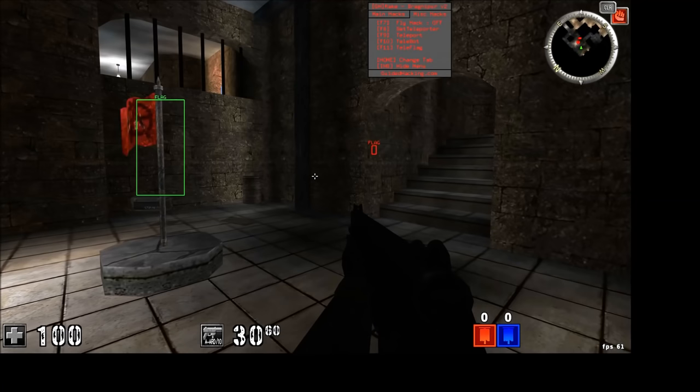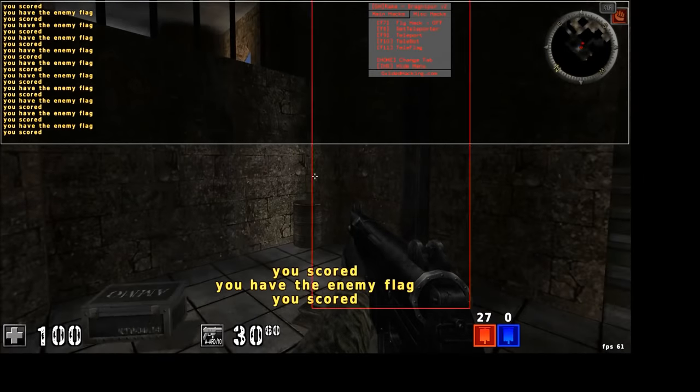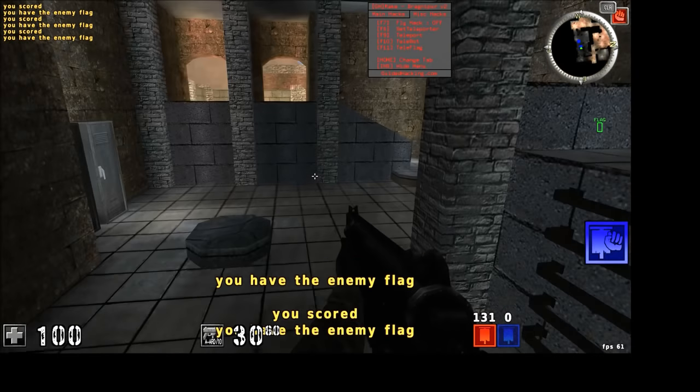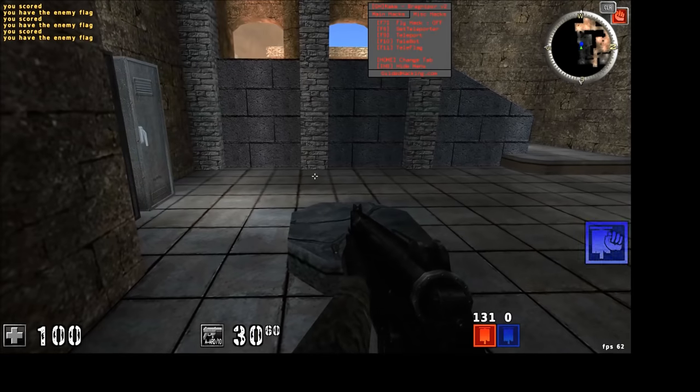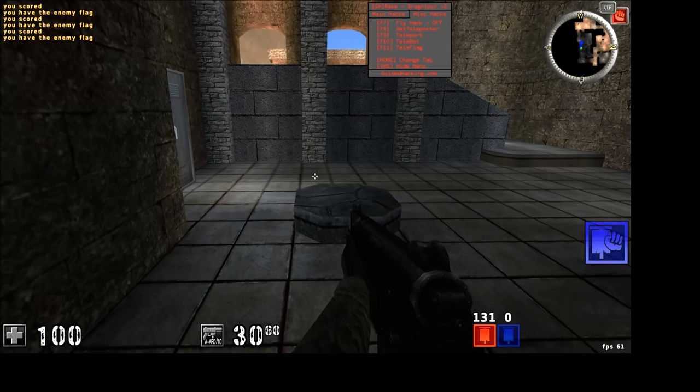The teleflag hack is pretty cool. In a CTF match, the ESP is going to show the flags. If the enemy has captured your flag, it's going to display the flag on top of them so you'll be able to locate it. The teleflag hack — you just hold F11, and it'll teleport you to the enemy flag and back again, really fast. If you get on a server that doesn't kick you for this, you win the match with minimal effort. There's more to it: if the enemy has captured your flag, it will teleport you to the enemy who's holding it, set the aimbot to target that person, and then once that person has died, teleport you to the flag and then back to your flag.